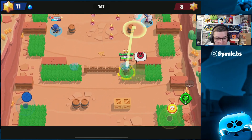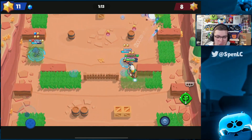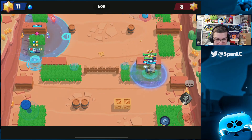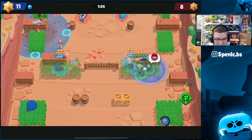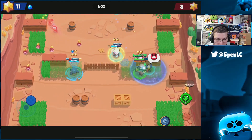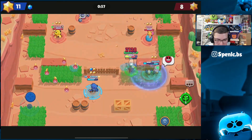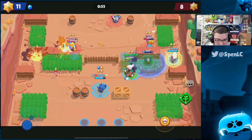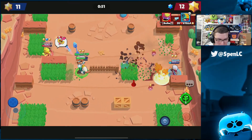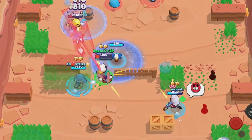I normally hate people going Bowie over other options, but in this circumstance - Bounty on Dry Season - it's probably the only map where he's actually decent because it's really defensive and you can get a lot of value out of your gadget. We've got the lead so we don't need to worry too much, but we do need to put a little bit of pressure back. Gene is going to get a really nice pull, I'm just going to put mines behind him so he's going to struggle to get out.